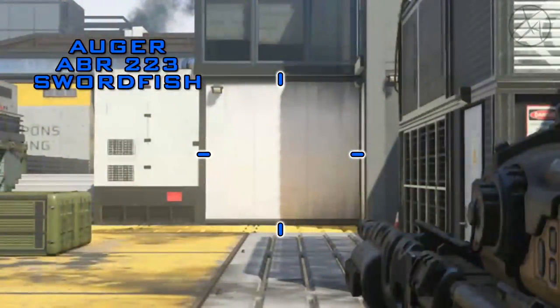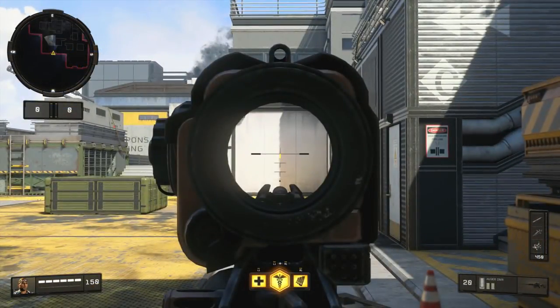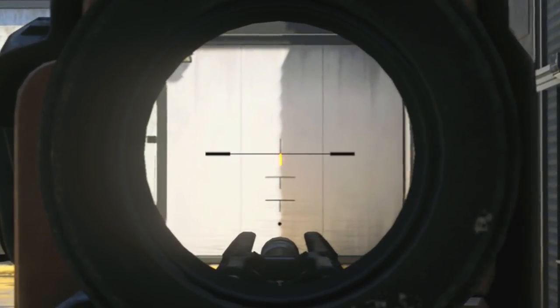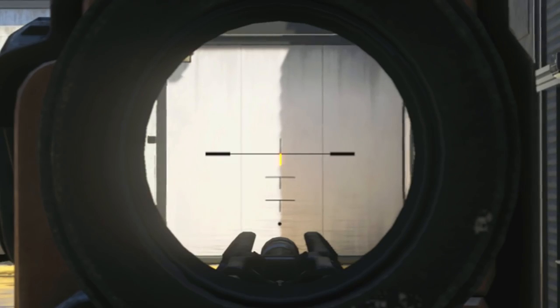This brings us to hipfire. With all of the tactical rifles, just like with all of the assault rifles, they have the exact same hipfire spread. The laser sight attachment will reduce your hipfire spread by roughly 30%. For idle sway, the Augur has practically no idle sway — very, very little — and this means you're going to be very accurate on your first shot, even across the map.